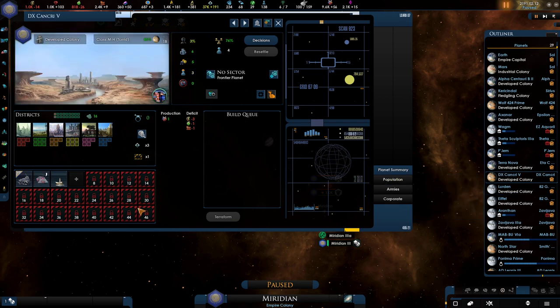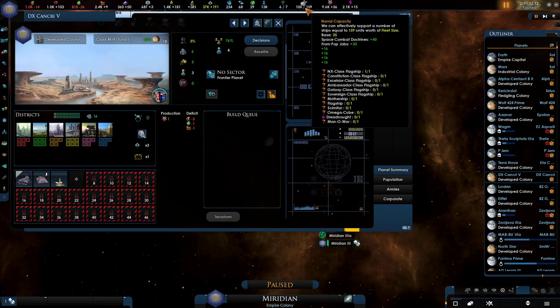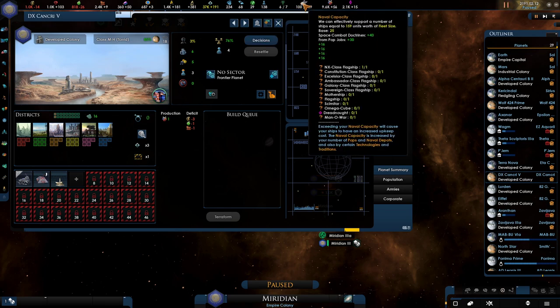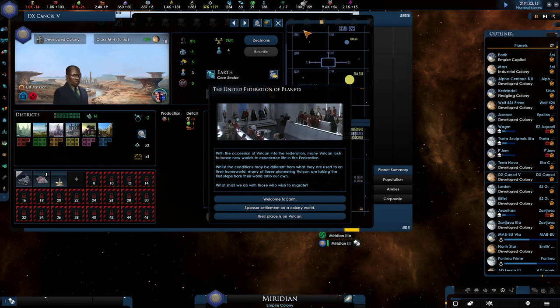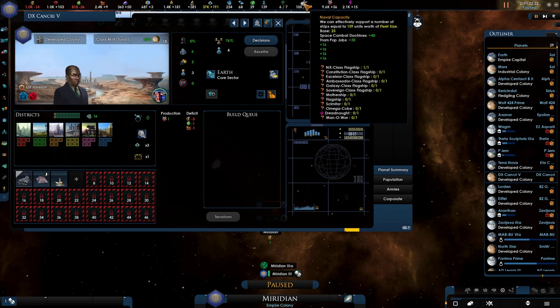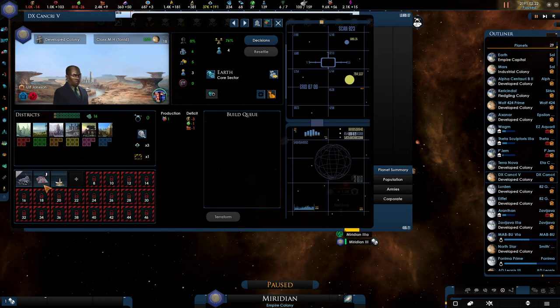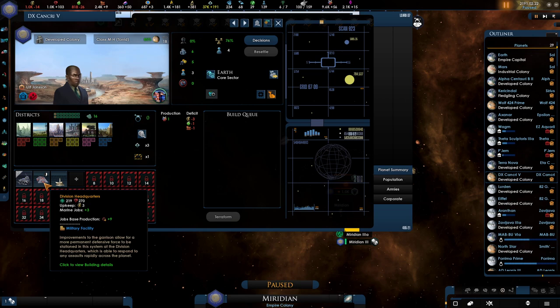We should upgrade all of these jobs so we don't have to look at them again. What's up with all of these marine jobs? Going over here, from population jobs it was at 3,066. It used to actually say what it was — let me unpause for a second. Welcome to Earth. Let's keep the game paused for a second — looking into the naval capacity, what is this going to be doing for us?